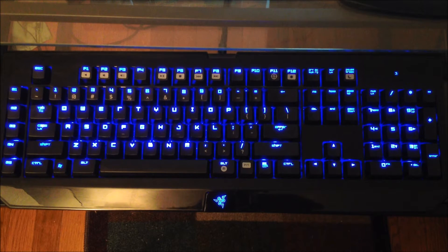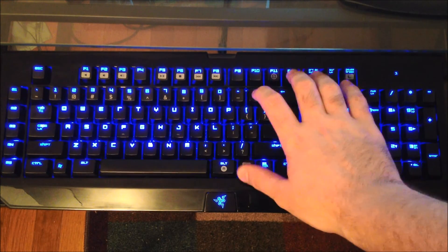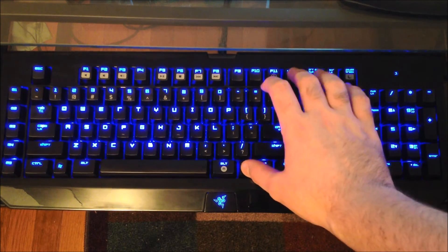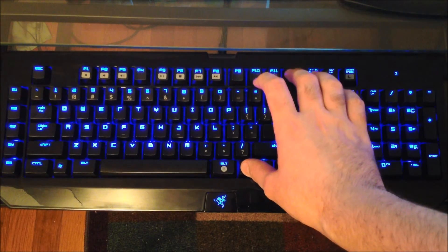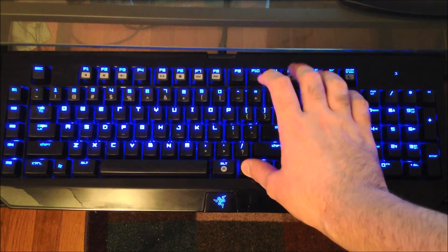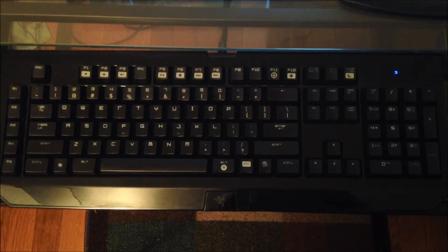First off, there is backlighting on the keys. Unlike some keyboards, you cannot change the colors, but this keyboard is so amazing that that doesn't take anything away from it. There are a couple of modes to cycle through: off, light, medium, bright, and then there's one that actually pulses — it just goes in and out — which is pretty cool.